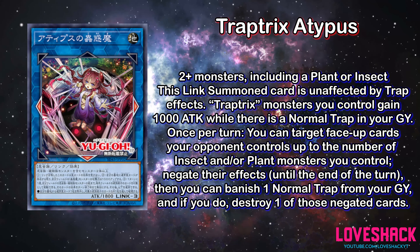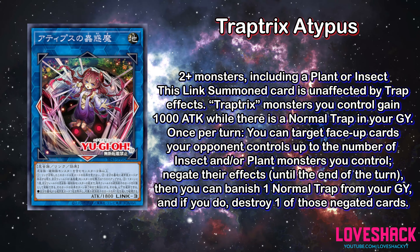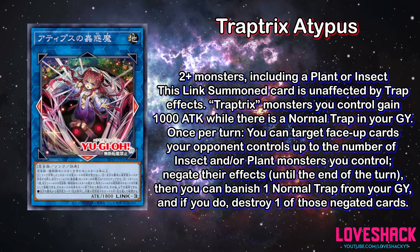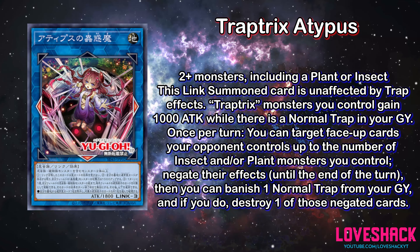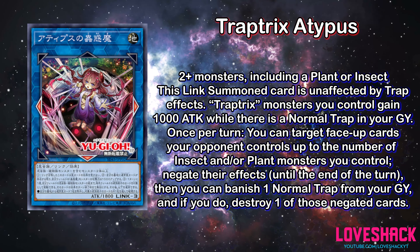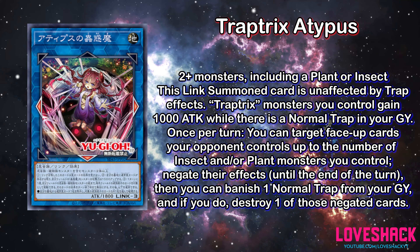You can then banish one normal trap from your graveyard to destroy one of those targeted face-up cards. This has application to shut off floodgates and other problematic cards. The fact that it targets is going to be a hindrance since many things have protection from targeting or can be responded to, but it's another cool option for the deck. We know that attack damage doesn't matter nearly as much in the modern game, but comboed with other Trap Trick cards for protection, this could be pretty good.